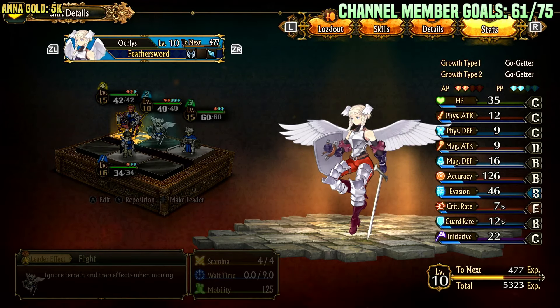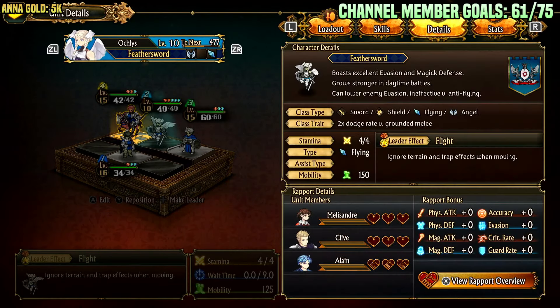It has four stamina, it's type flying, 150 mobility, so it's quite fast. It is sword, shield, flying, angel types. Sword and shield are just the equipment, flying is the property of being archer weak as well as being able to fly over terrain. It also has the leader effect of flight, which just allows it to fly, as you'd expect.